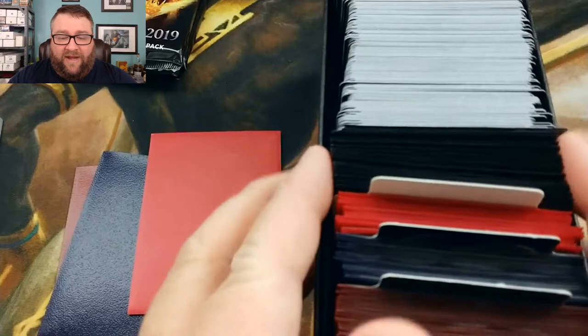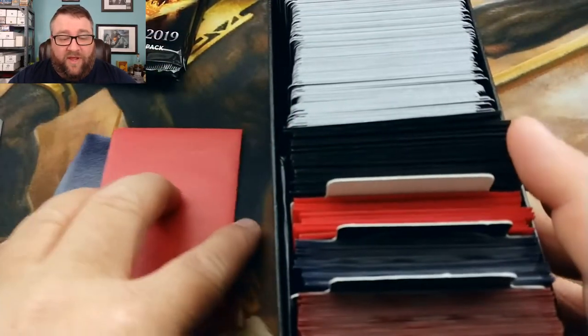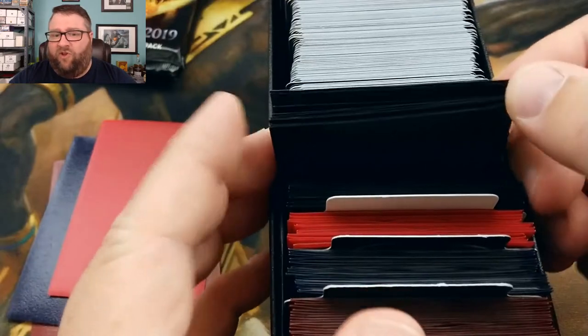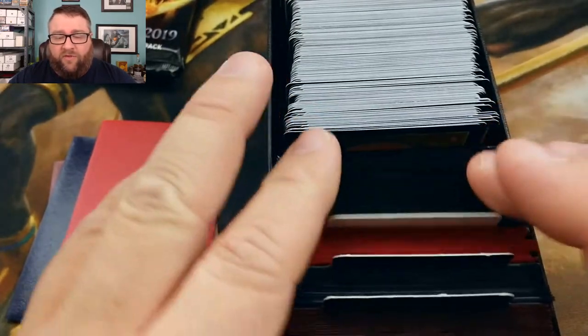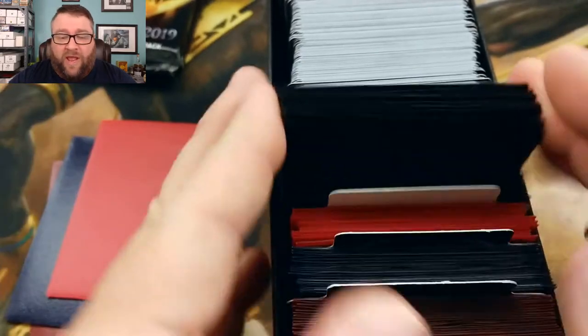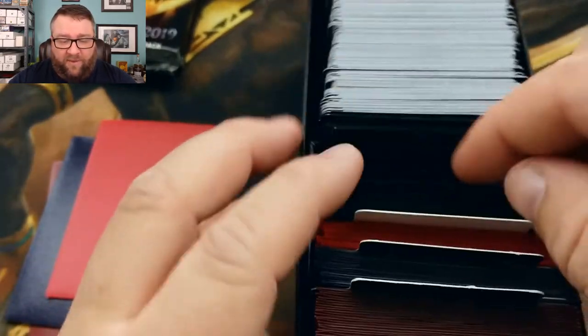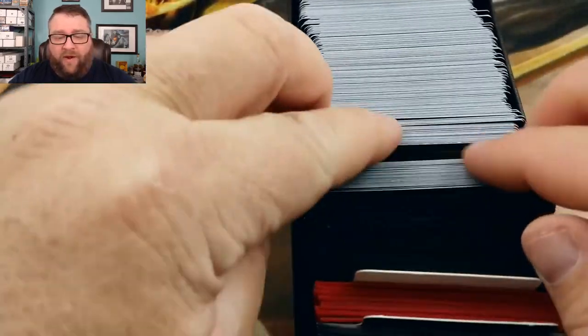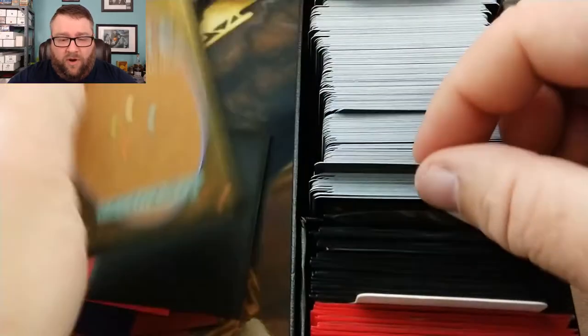I did switch out the sleeves. Someone pointed out these are all foil basic lands. Everyone on the $4 and up tier also gets a foil basic from this. I added in some older lands, but since the sleeves were different colors you could tell which were the old lands, so I switched them all out to the same color. They've been thoroughly shuffled. We'll pick from dead center, and then we pick out ten random cards.